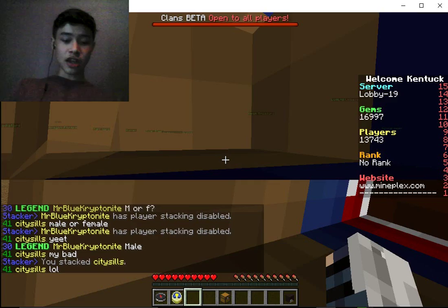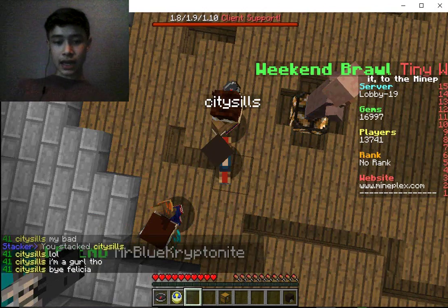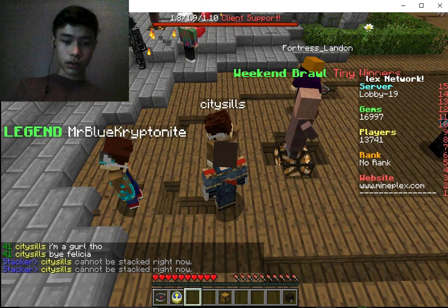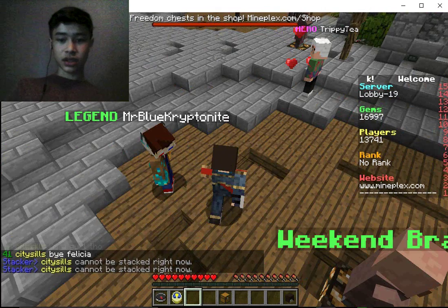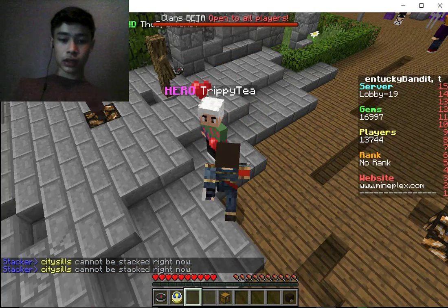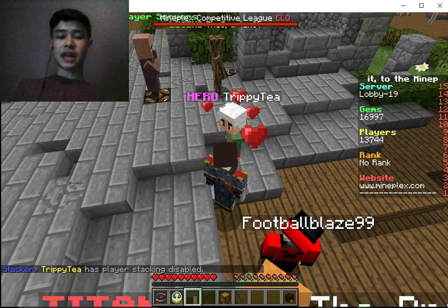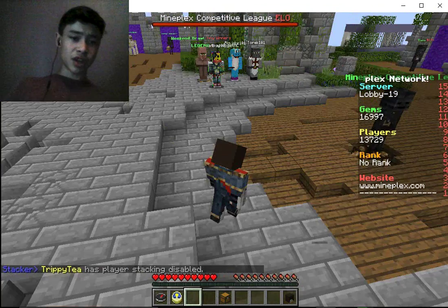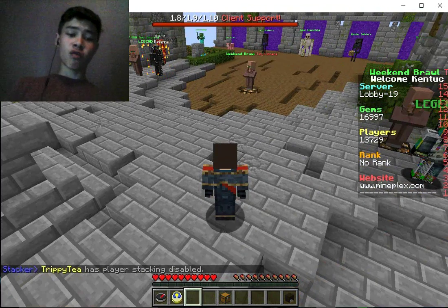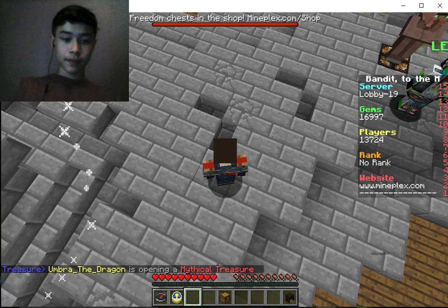They can disable it, actually. So I right-click on this guy and now he's sitting on my head. A lot of people disable stacking. Basically, when you right-click somebody they'll be sitting on your shoulders, and then if you right-click again in whatever direction you want, you'll throw them.